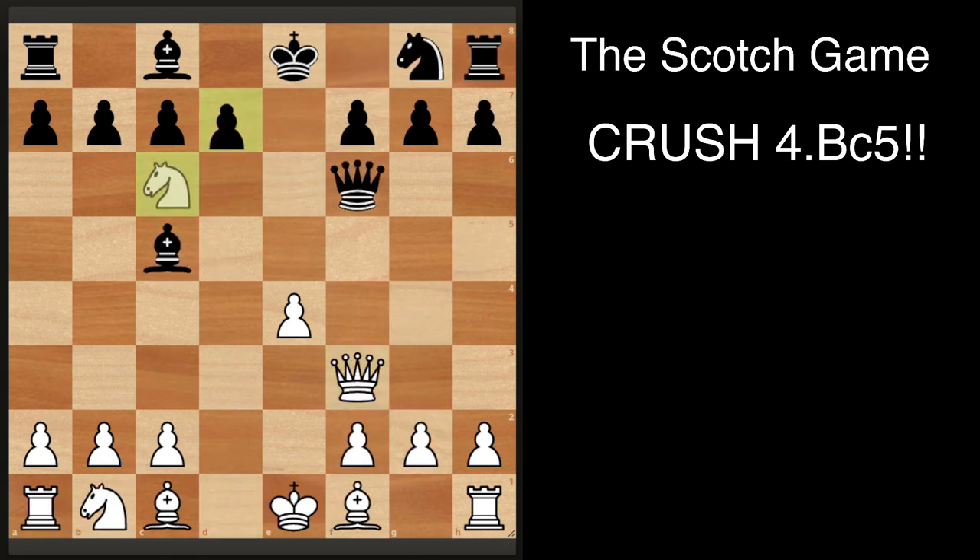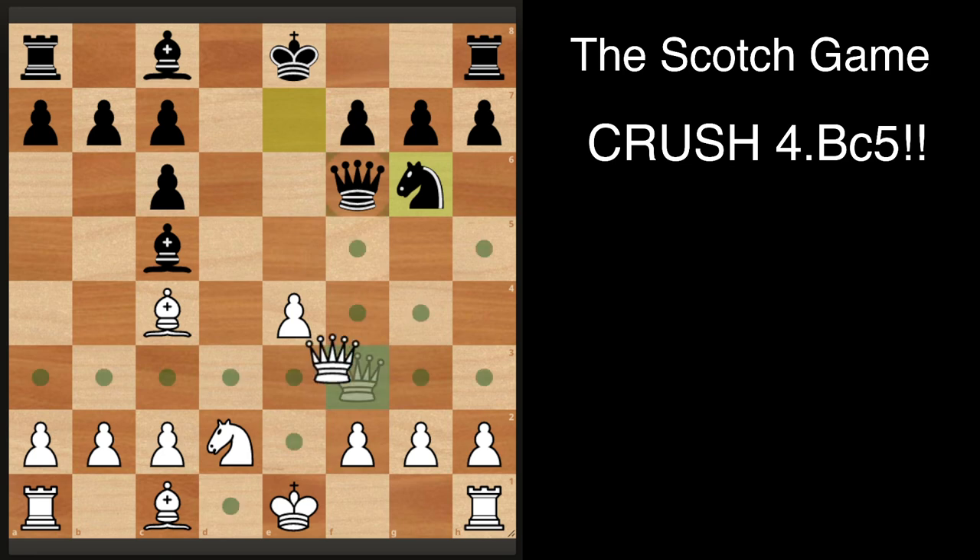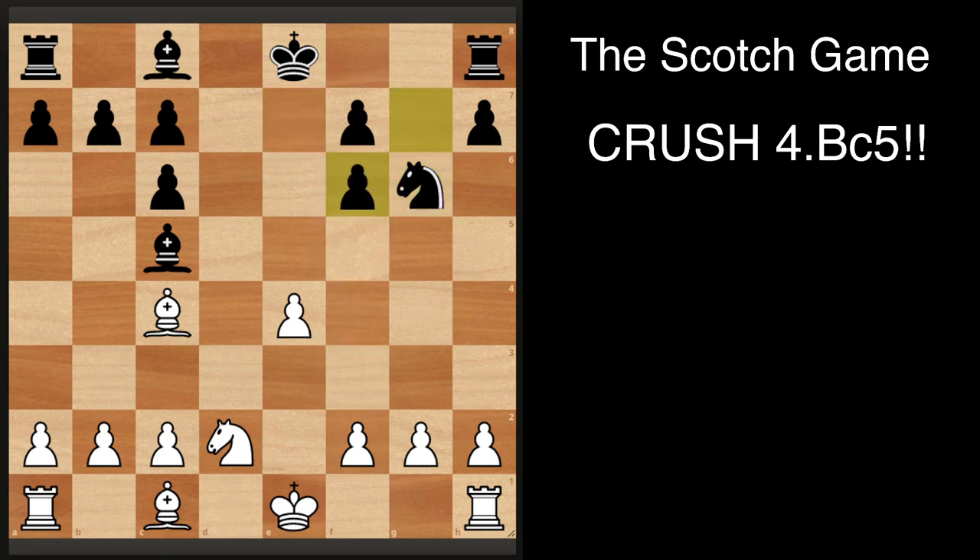So after queen f3, dxc6, bishop c4, and knight e7 — this position has been played in 22 to 25 games. Queen takes f6 has been played the most, and there are only two games with knight d2. In those two games, knight g6 has been played, and then queen takes f6, g takes. They played knight b3, which is okay, but instead h3 is a move I found which prepares g4. If black tries to attack the g2 pawn, you can just move with g4.